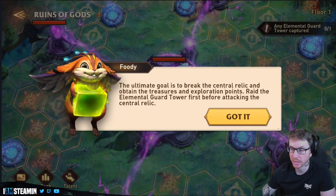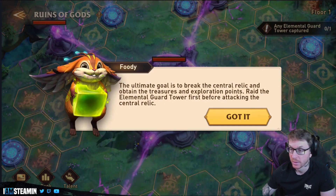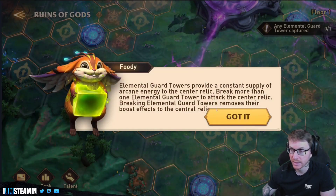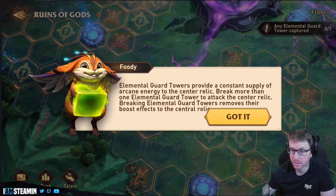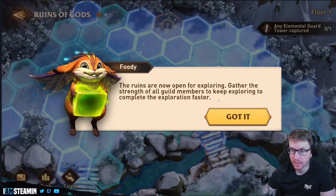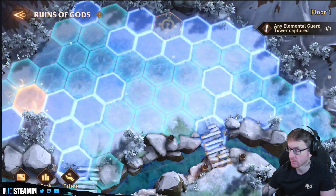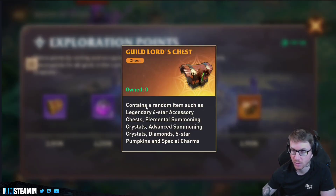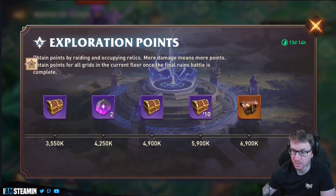The ultimate goal is to break the central relic and obtain treasures and exploration points. You raid the Elemental Guard Towers first before attacking the central relic. The guard towers provide a constant supply of arcane energy to the central relic — breaking more than one lets you attack the central relic, and breaking guard towers removes their boost effects. Let's see what rewards we can get — contains random items such as six-star legendary accessory chests, elemental summoning crystals, diamonds, five-star pumpkins. Very cool.